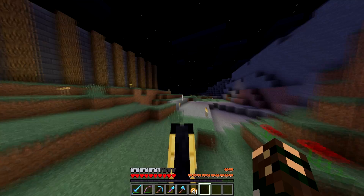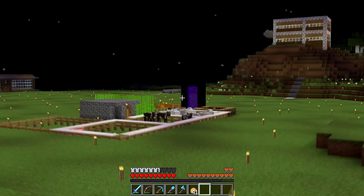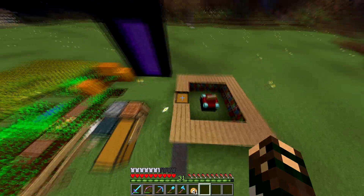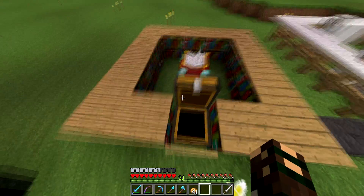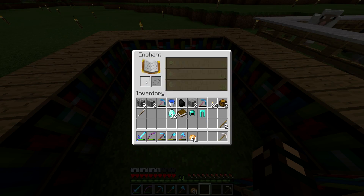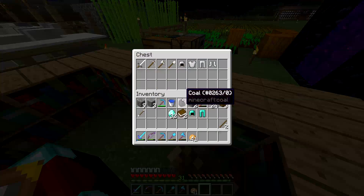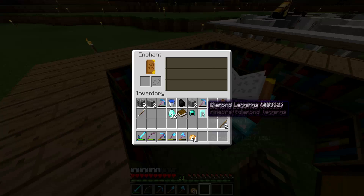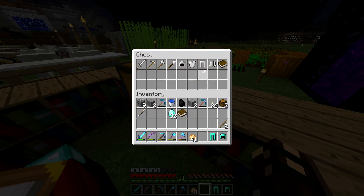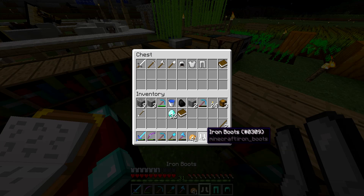We're gonna go to spawn to see what enchants we can get on certain items. I put a chest here where you could pick out enchantments — it doesn't matter what tool type it is. From a book we get Luck of the Sea 3 — don't want that. On a helmet we get Respiration 3. On leggings we get Protection 4. On boots we get Unbreaking 3 — that's very tempting.